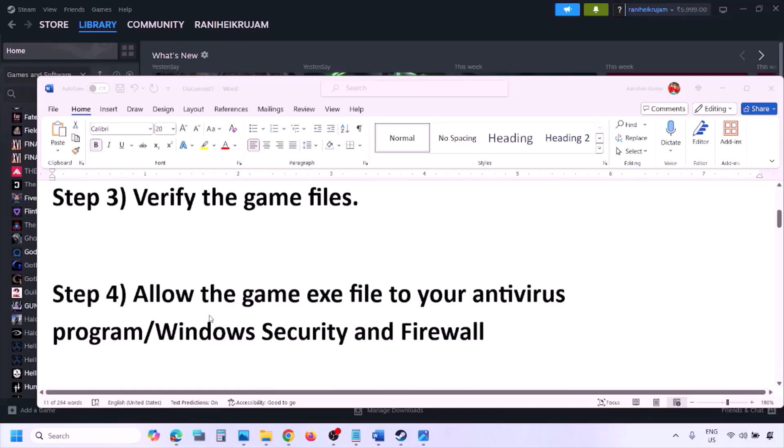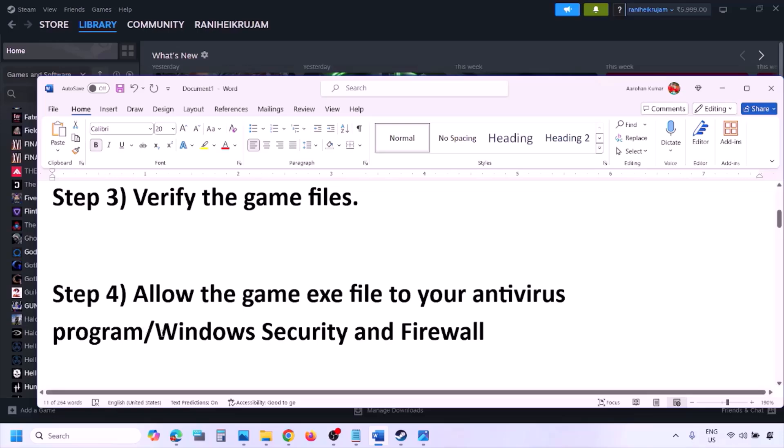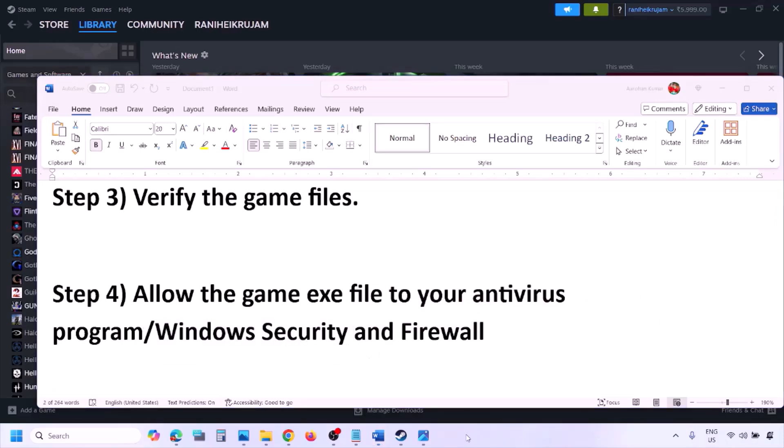The next step is to allow the game EXE file in your antivirus program. If you have any third-party antivirus like Avast, Norton, Bitdefender, McAfee, or whichever antivirus program you're using, make sure you allow the game EXE file. If you're using Windows Security, allow the game EXE file in Windows Security.